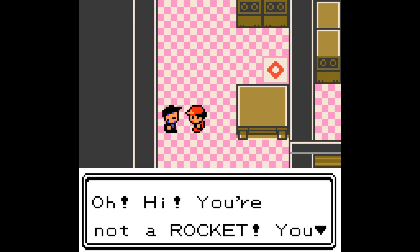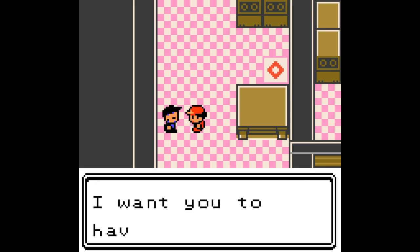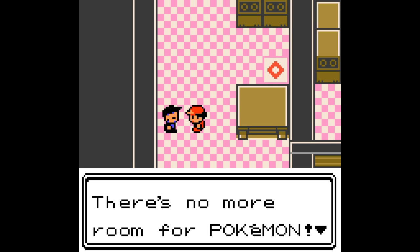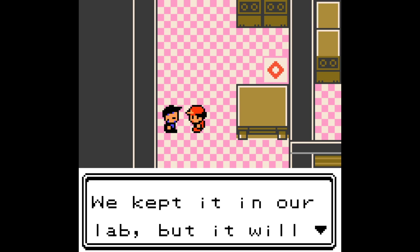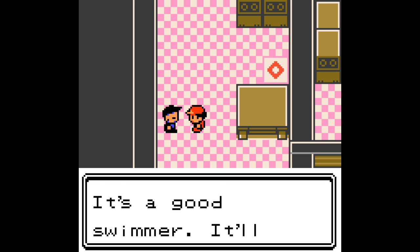And there's this guy — 'You're not a Rocket! You came to save us? Thank you! I want you to have this Pokemon for saving us.' I mean, I haven't saved you. 'Do you want to give a nickname to Lapras?' No. There's no more room. It's Lapras. It's very intelligent. We kept it in our lab — well, that doesn't sound nice. But it will be much better off with you. In a computer.